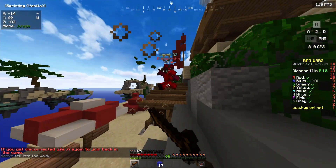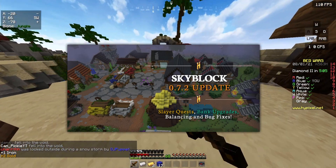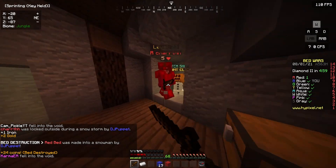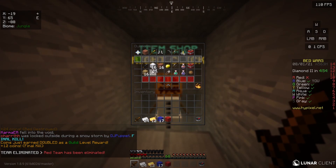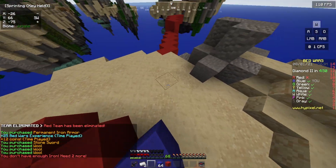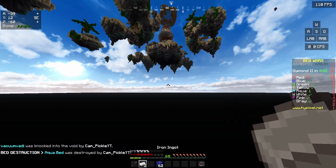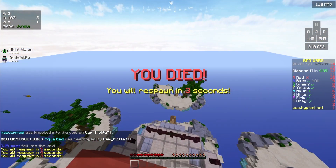Slayers were added back in October 2019 in Hypixel Skyblock, and essentially it involves you doing the same menial task for 5,000 hours. You just go through each boss and get a whole bunch of stuff, but basically three quarters of the things you get from doing this are just items that'll help you kill the bosses faster, so in the end you basically just get nothing except for like one item that's actually useful outside of Slayers.